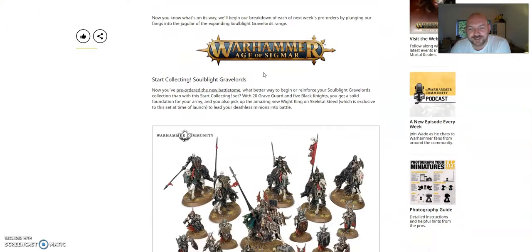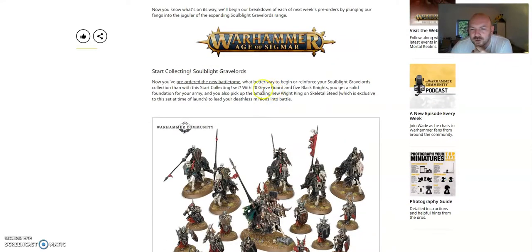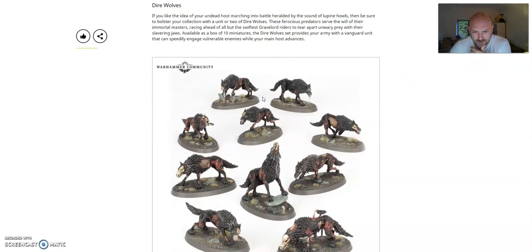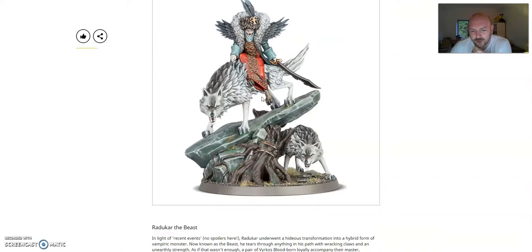So next week's pre-orders, we have the Warhammer Age of Sigmar Start Collecting Box, the Soulblight Gravelord. This is probably going to be about £50. You get 20 Grave Guards, 5 Black Knights, and you get a solid foundation for your army. Pick out the amazing new White King on Skeletal Steed, which is exclusive to the set. Very nice if you're looking to start that army. You can also add the new Dire Wolves, which are very cool. You also get the new Belladama Volga, which is a great looking model. They're very nice.